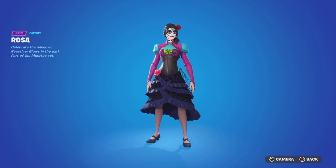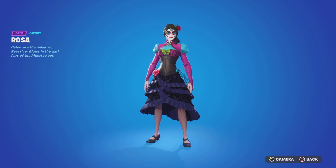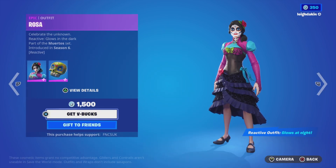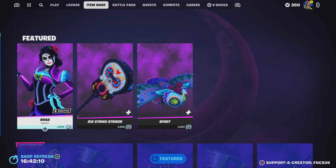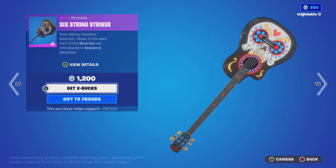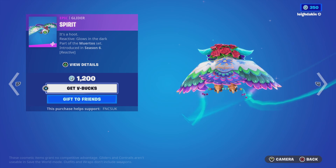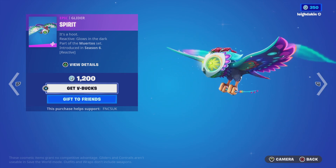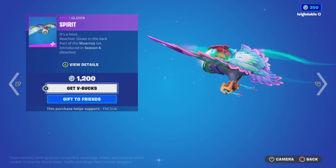When it's night time she automatically lights up — 'Celebrate the Unknown,' reactive glow in the dark. Part of the Monoto set. When it's reactive it's all automatically reactive, so once it gets dark it reacts automatically. You've also got the Spirit Glider for 1,200 — Spirit is reactive, glows in the dark, part of the Monoto set, introduced in season six. I don't remember this at all.